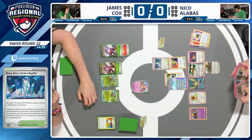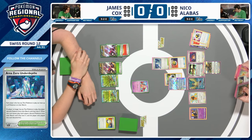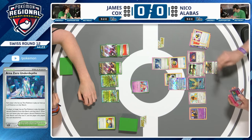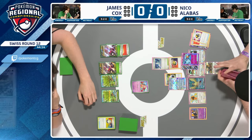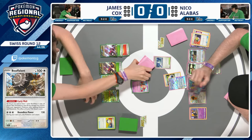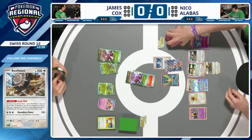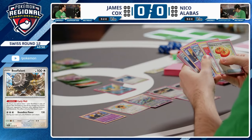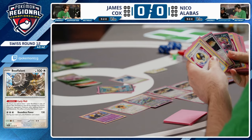Two Buffalon in play activates the Curly Wall ability, reducing damage that your basic colorless Pokemon take by 60 — a huge damage buffer for Terapagos. Unified Beatdown hits up to 220 with a Double Turbo Energy attachment, but Terapagos only has 230 HP, making Curly Wall critical. Nico is fully off to the races — another Jewel Seeker finds Prime Catcher and Professor's Research. He hasn't even used Quick Search yet. Whatever Nico wants to do this turn, he can do it — super strong with the Jewel Seeker combo.